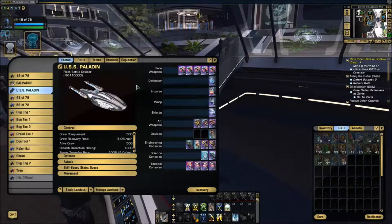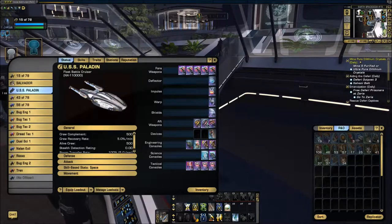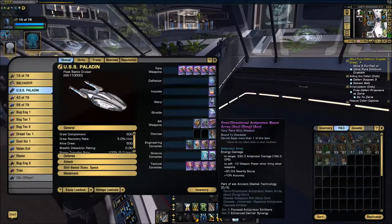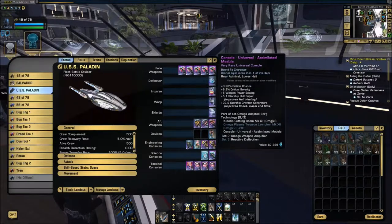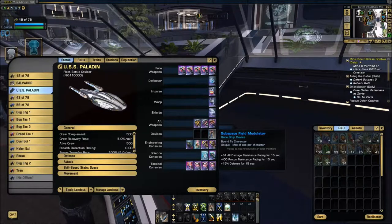This ship is using a build called an Aux-to-Bat build, and that's one of the hardest builds in PvP to come up with and understand. I'll show you the duty officers you need for this kind of build later, but basically you use auxiliary power to the emergency battery and three technicians, and it recharges your abilities really quickly. I've maximized forward firepower with those five beam banks, and I use that two-piece set — the warp core and the omnidirectional beam array — that gives me a 10% boost to anti-proton damage.